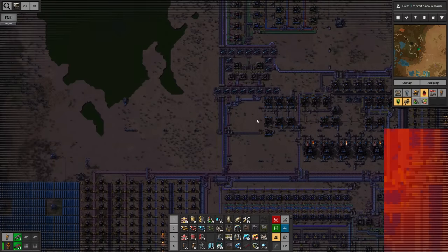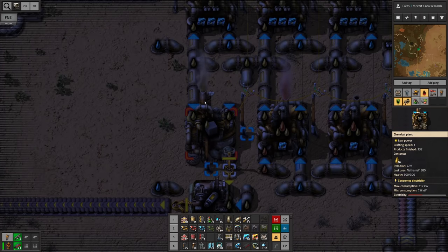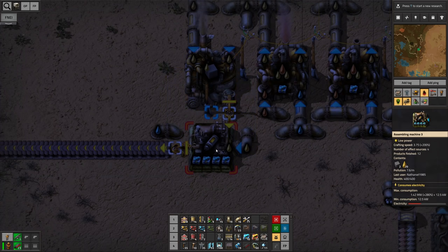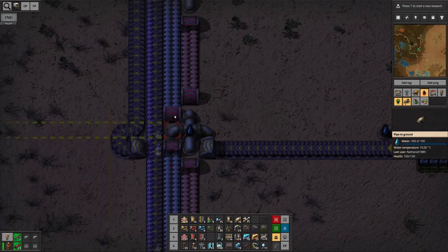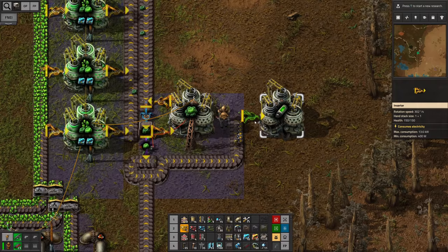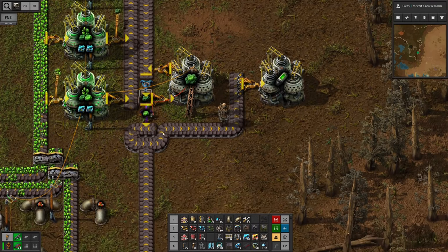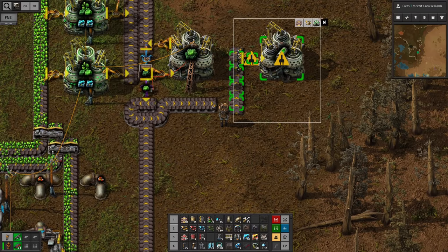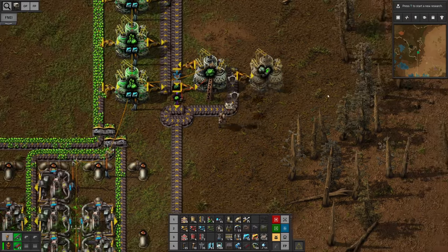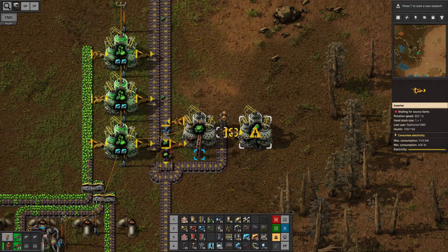I just wanna whitelist the good uranium and put it on the left side of this belt — it's actually joining up with the rocket fuel that I'm producing at the moment at the base. I did it right here: I added an additional chemical plant in order to make the solid fuel, then I use the solid fuel and some light oil in order to produce the rocket fuel. Then everything is going all the way up until we actually reach the rocket fuel site, and this is gonna happen here as soon as we have the first excess good uranium trickling in.